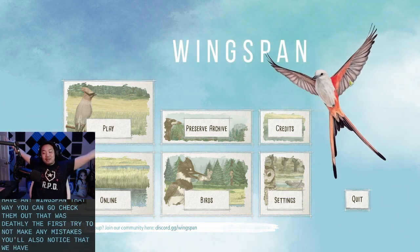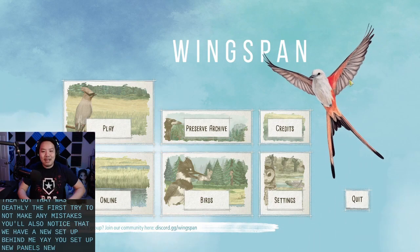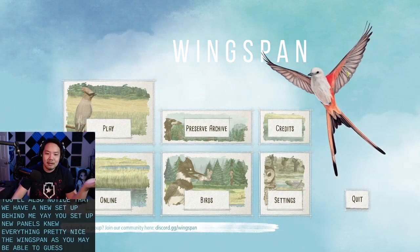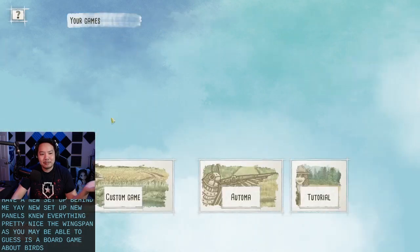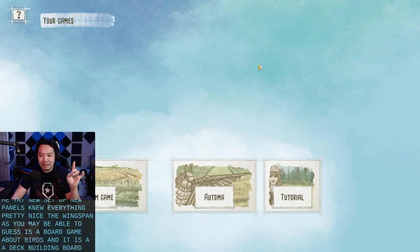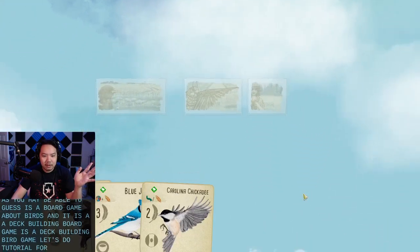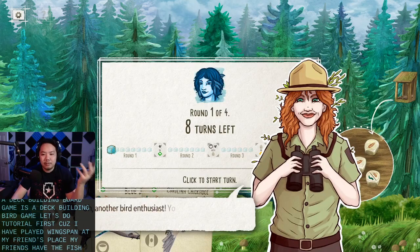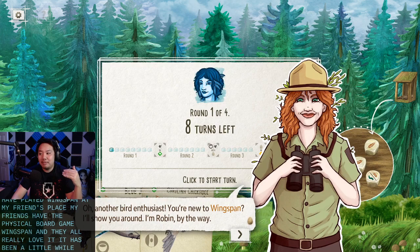You'll also notice that we have a new setup behind me — new panels, new everything. Pretty nice. Wingspan, as you may be able to guess, is a board game about birds, and it is a deck-building bird game. Let's do the tutorial first, because I have played Wingspan at my friend's place. My friends have the physical board game and they all really love it. It has been a little while since I've played though.